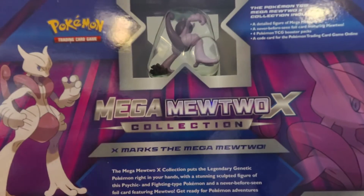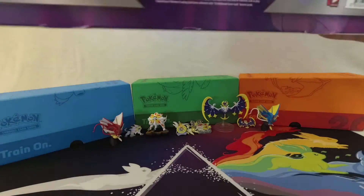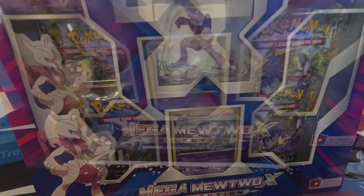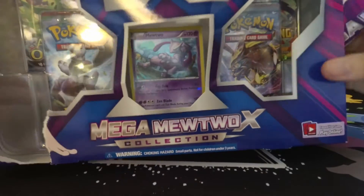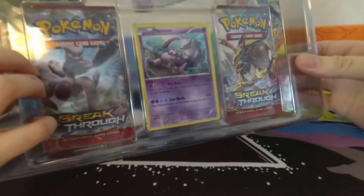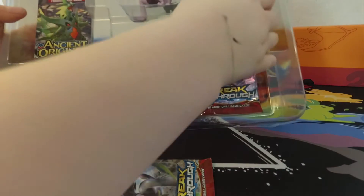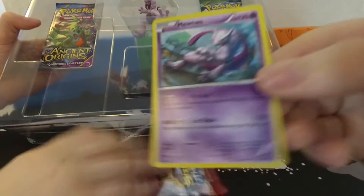X marks the Mega Mewtwo — that's a funny slogan. It's cool. It tells you what you get right here, and I think you know what you get just from looking at it. Let's go! I like the figure on this one. I'll get that card up for you. Breakthrough. Another Breakthrough. Another Breakthrough. Check that guy out.